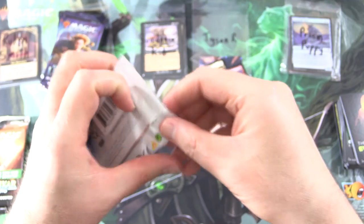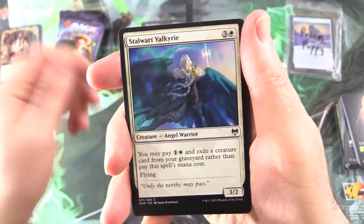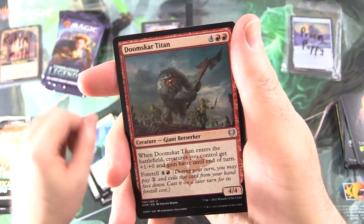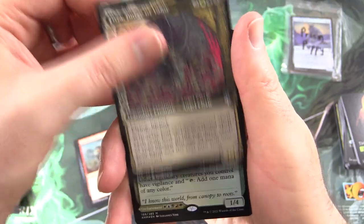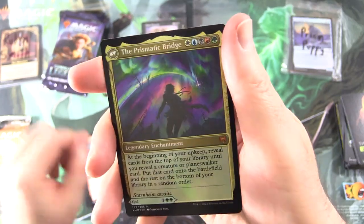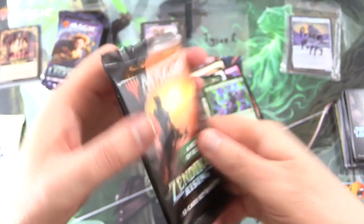On to more Kaldheim. Let's see if we can get a signed art card for somebody. We've got a Dwarf — Koll the Forgemaster. Alpine Meadow, God of the Forge — this is a loaded pack — and the Prismatic Bridge on the other side. Check it out, Tyson. Congratulations.